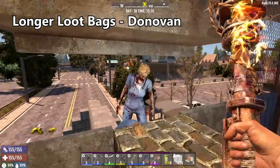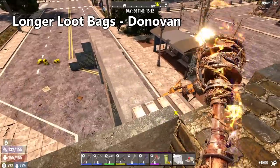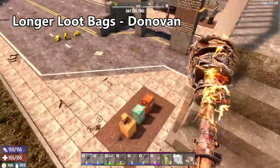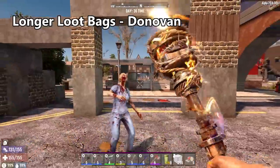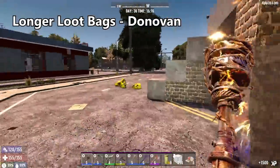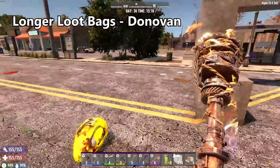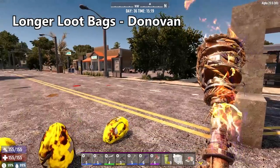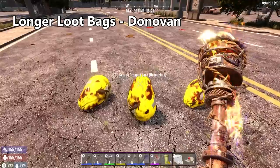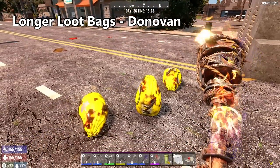The last mod on my list is the Longer Loot Bag mod from Donovan, and it is exactly what it sounds like. After you finish Horde Night with a long night of killing zombies and loot bags dropped everywhere, there's a chance the early ones may have despawned. With this modlet installed, it keeps the bags sitting around longer so you don't have to worry about them despawning while you're still killing things. It also works for any zombies that randomly die at night outside your base — you won't lose a loot bag before you even have a chance to see it. Highly recommend.